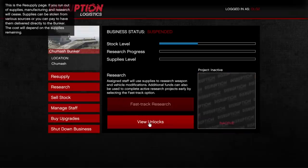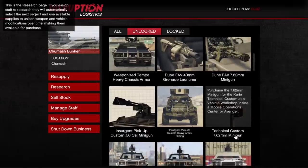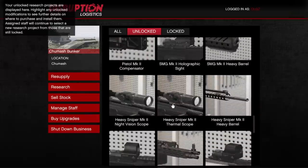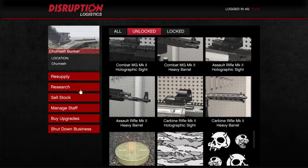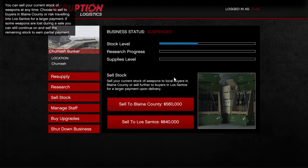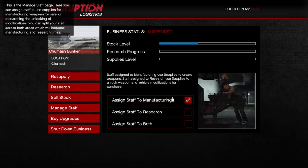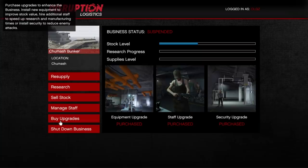When you log in to the disruption logistics, this is where you can check out everything going on. You have a whole bunch of different research options here, and the only way to do the research is to either set your workers on research manufacturing or you pay for it. All the research together will cost roughly $12 million and some change to buy it all. If you set your staff to complete it on their own, it takes dozens of hours. This is also where you can sell your stock — always sell to Los Santos, it's absolutely worth it. Right here is where you assign your staff to manufacturing, research, or both.